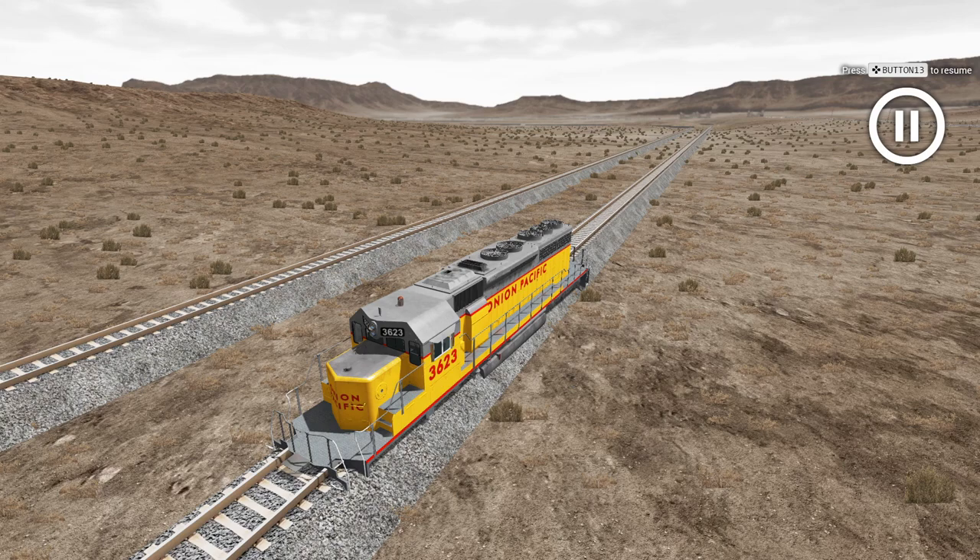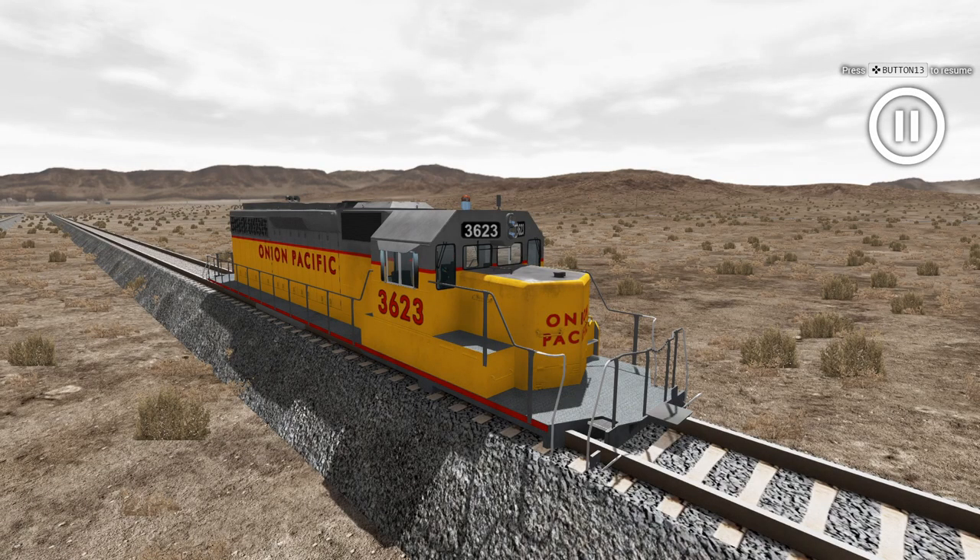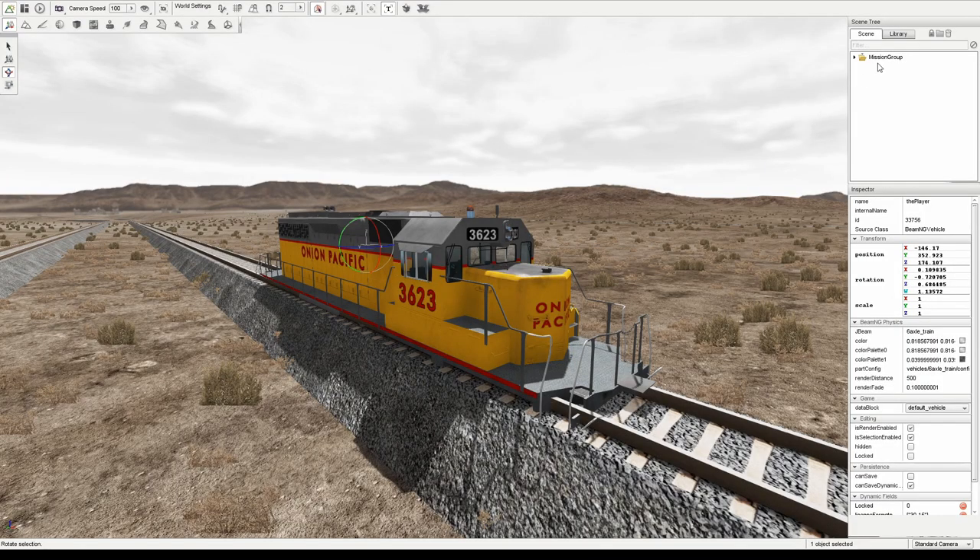Now obviously it's not in a perfect position, but we're going to fix that using the World Editor. To do that we're going to press the F11 key, and over here on the right-hand side you'll see a pane under Scene. You're going to expand Mission Group, scroll all the way to the bottom, expand Spawn Vehicles, and you'll either see a player selection or a clone selection. It doesn't matter what it's called — just click on that and that's going to select the train.